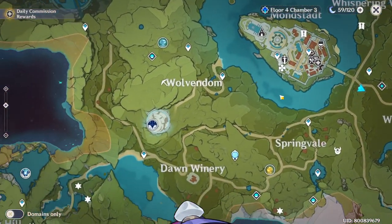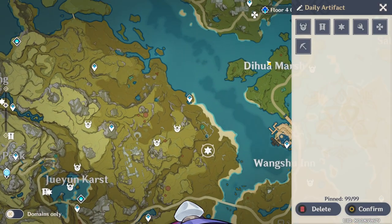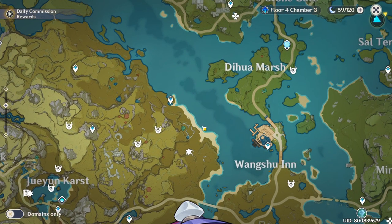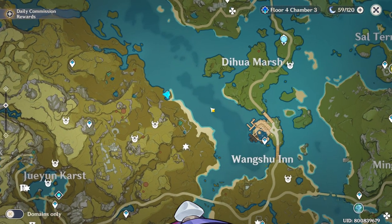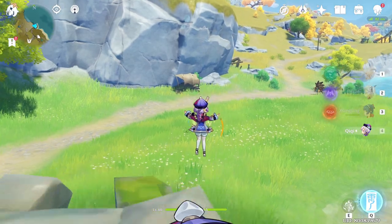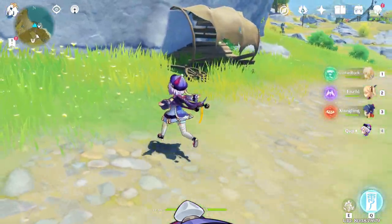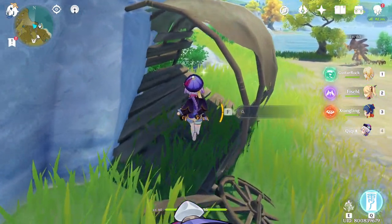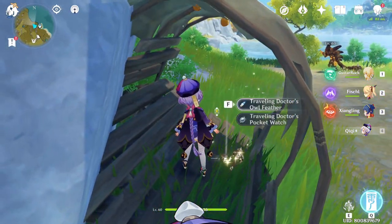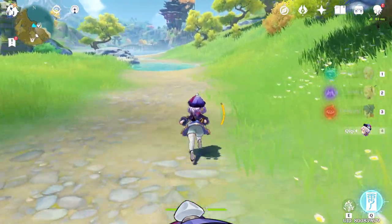My first favorite spot is right here in Liyue. I did mark it — there are a couple of spots right here. As you can see on the map, you are right next to, like across Wangshu Inn, somewhere around this spot. There are a couple of spots to farm. If I'm not mistaken, this is one of them. You can fight that guy if you want to. You get one right here — that's an easy one.